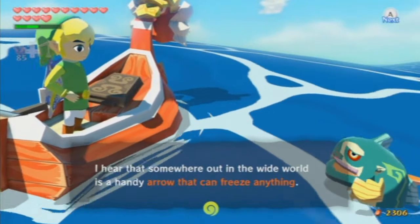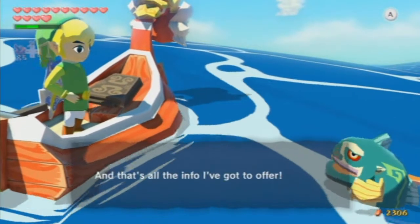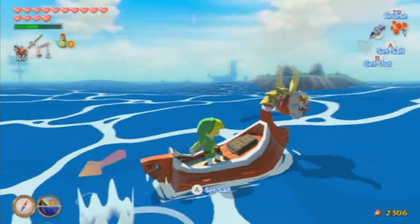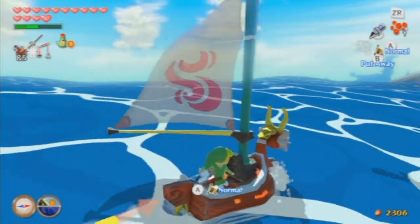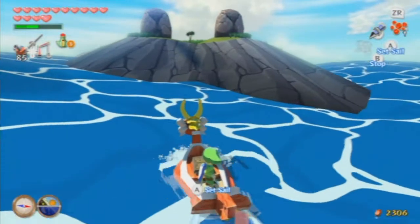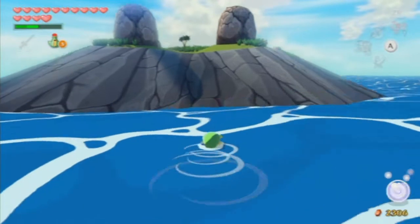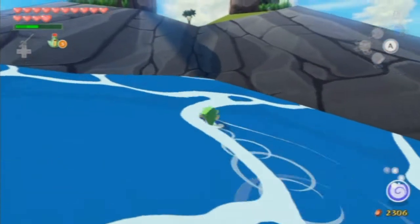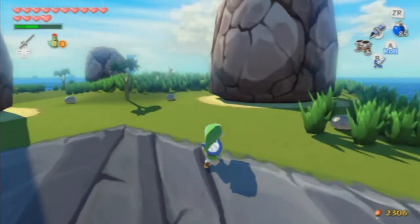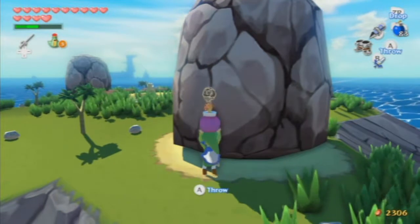Here's an arrow that can freeze anything — I have said arrow. If you give the fish more bait, he will actually play a game with you. You use your arrows and try to hit him — if you get so many arrows in so much time, you just get rupees for it. You can also use your hammer. I'm just gonna blow that up.